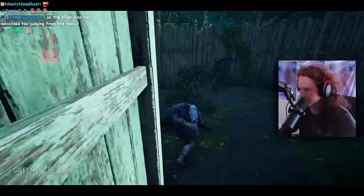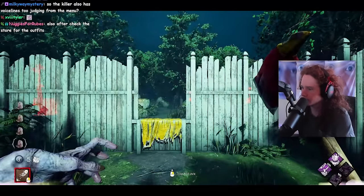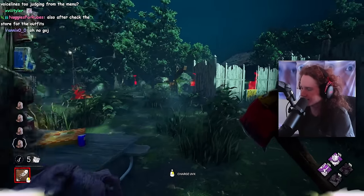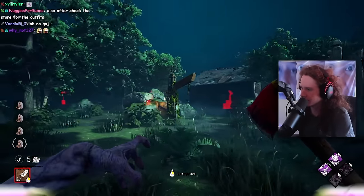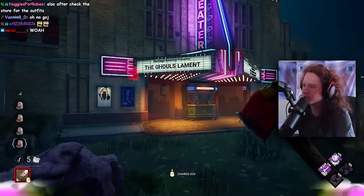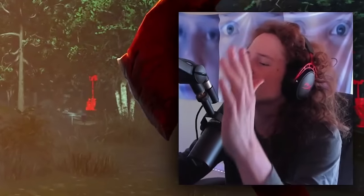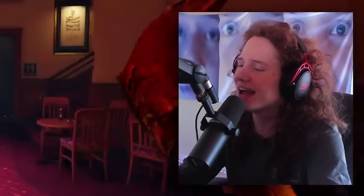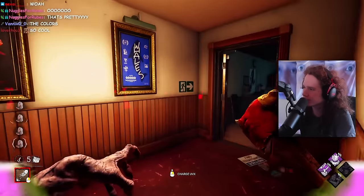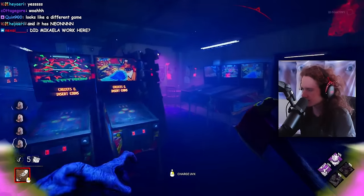Greenville Square. Okay, so it has like fences, kind of a garden vibe. Interesting. I like the hue of the map a lot — it's like a mix between MacMillan and Red Forest. That's the vibe I'm getting. And it looks like it's partially indoors — this is what I've been asking for for years. They did a partially indoor map and I think that can actually work.